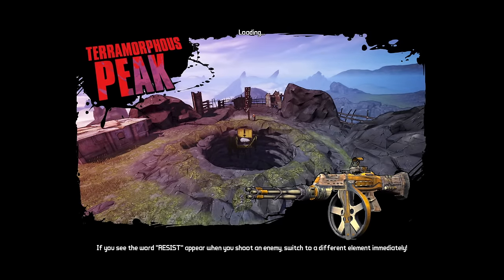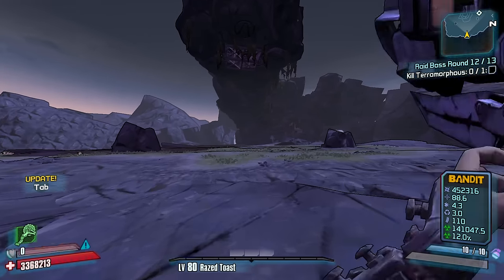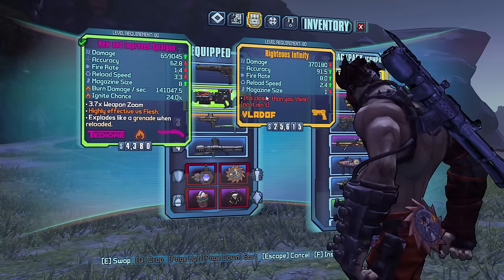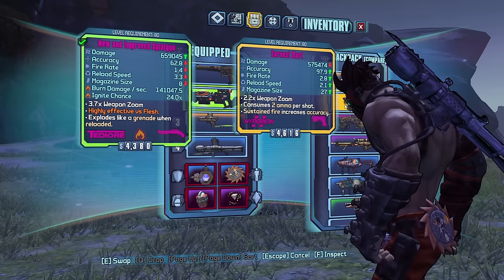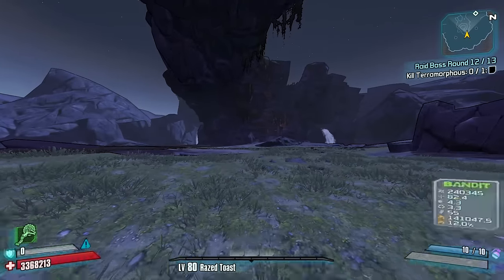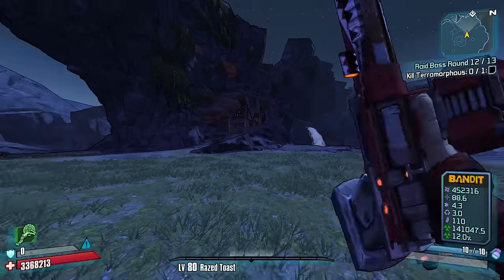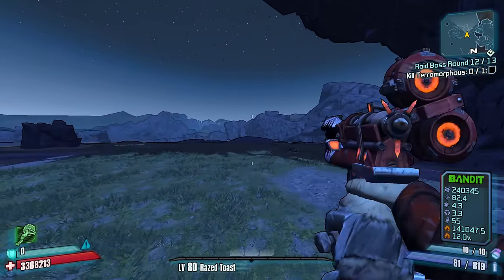Come on, what do we got? Terramorphous — a fleshy enemy that we can just rinse fire bullets into. Very good. We're gonna start with our — it might just end up being a green fire pistol; it's a Bandit. A green fire pistol might end up being our best weapon, which is kind of crazy to think about. Alright Terra — and we also have Magic Missiles. We're gonna stack up some Elemental Elation and use it to heal ourselves up.